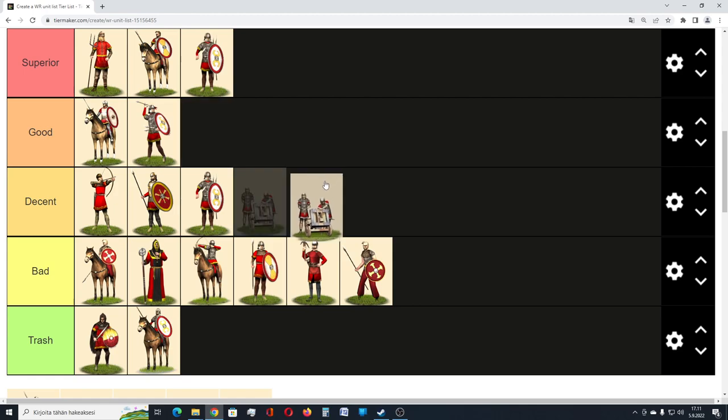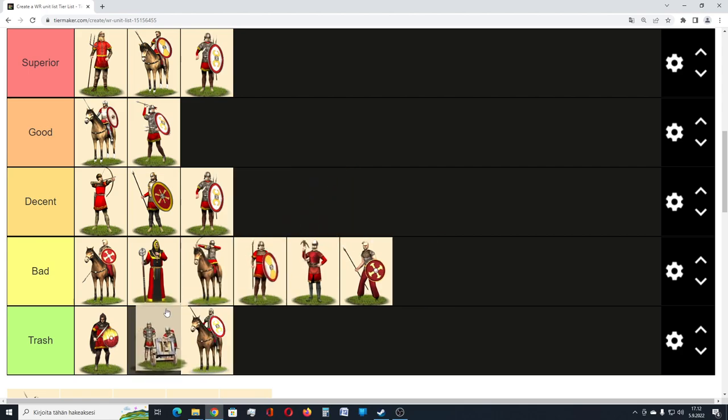Then we have siege weapon missile units, starting with ballistae. I'm not a big fan of siege weapons in Rome Total War — they have some uses in some battles, but usually I don't think they are that useful. I would take almost always an archer unit over a ballista. Ballistae require higher tier archery building to build, and they are slow on the campaign map and in the battlefield. Their long range missiles are useful against enemy Clibanarii and Cataphracts, but their rate of fire is so slow that they usually don't get enough kills to justify them. Because of that I put them in trash tier.